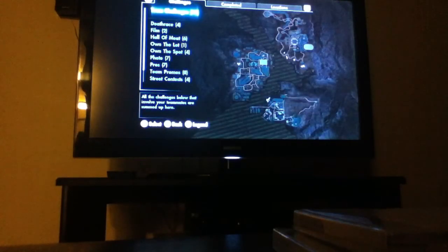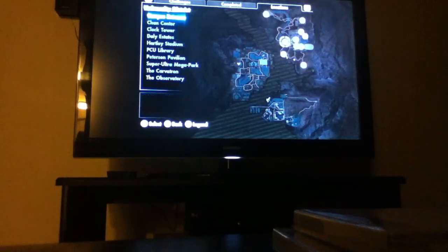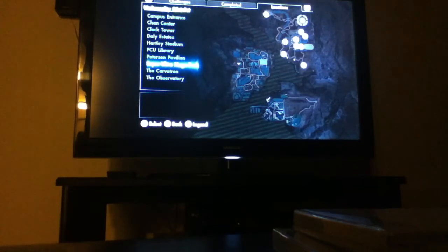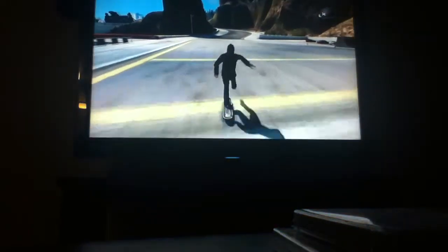Go to your challenge map at the start menu and go all the way to the top. Press R2 to go to Locations, then go to University District, then go all the way down to Super Ultra Mega Park. It's going to ask you if you want to teleport and you press X to teleport. So you're here — what you want to do is come up here.